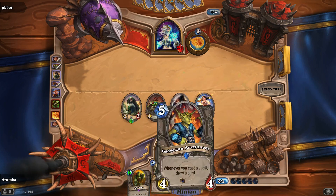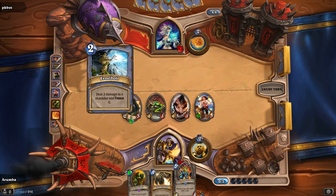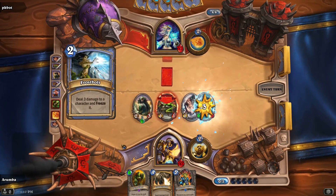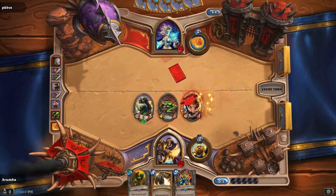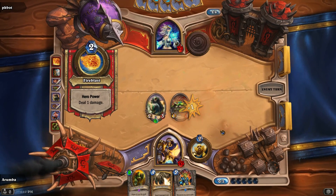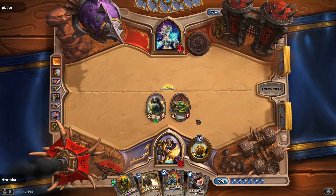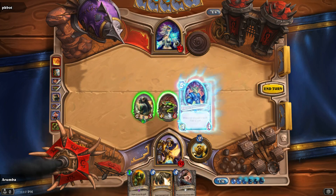I have lots of units, lots of Blessing of Kings, good card draw. I've got at least two Cult Masters and at least one, if not two, Gadgetzan Auctioneers. Alright, well there goes my Pirate — at least that drew out a bit of his card removal. There's the Cult Master. I think we're going to play this one though.